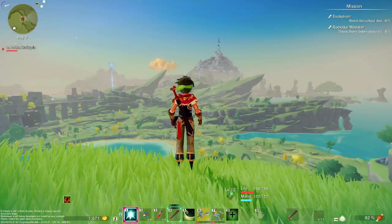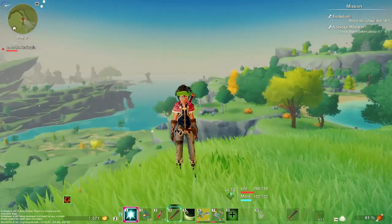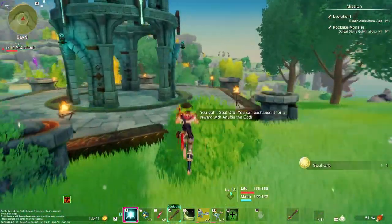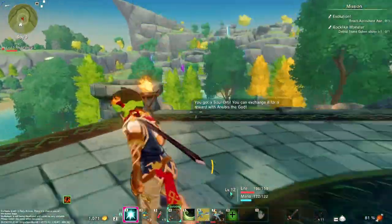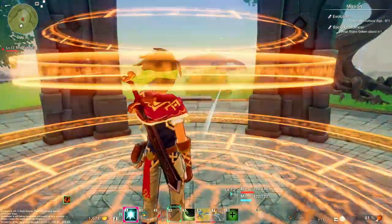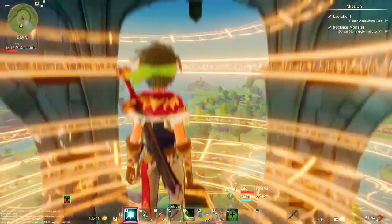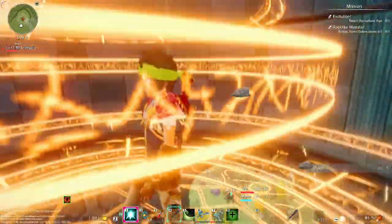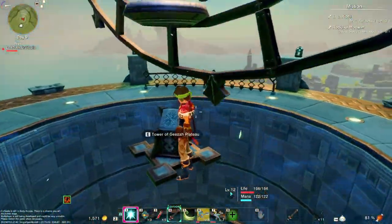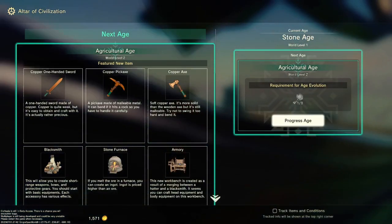Hello everybody, this is Mr. Craftopia back with some more Craftopia content. Last time we didn't do too much — it was kind of a filler episode, that's why it's like one minute. Anyway, we did get a key to progress the age. I think it kind of just appeared in my inventory — I don't actually know where I got it from. I think I got it from doing enough challenges. There's some stone there, the elevator goes up the tower. We built this bad boy up and now let's finally progress the age.